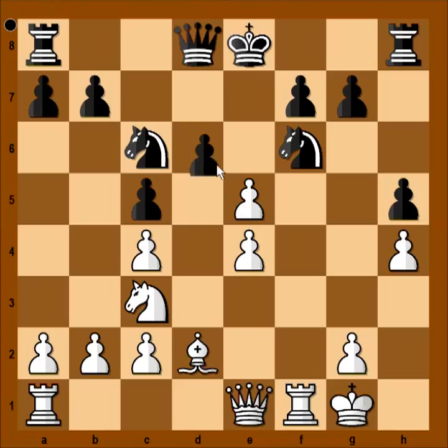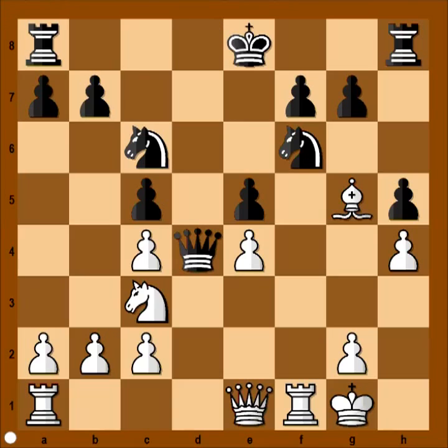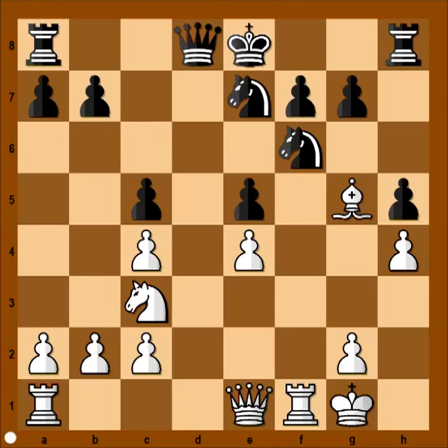Pawn takes pawn, pawn takes pawn. Bishop to g5, f5, and the knight on f6 is pinned. Unpinning. A better move is queen to d4 check, and after king to h1, knight to g4 is possible, or perhaps castling, or even taking the pawn on c4.